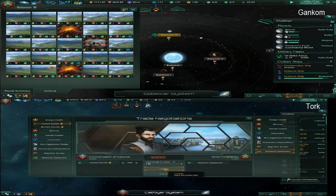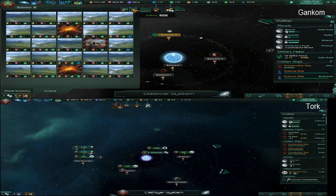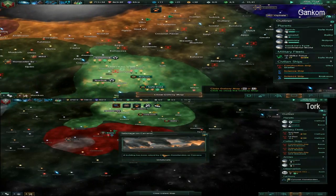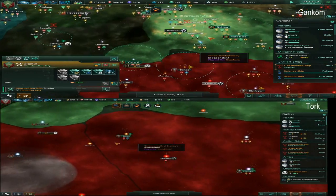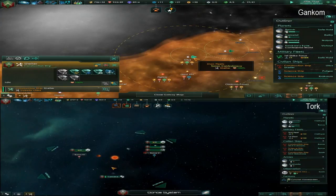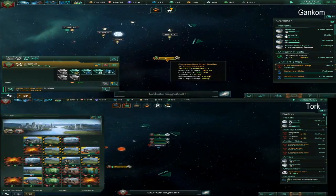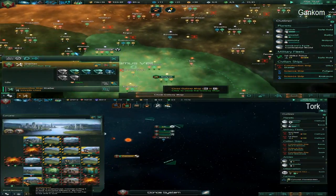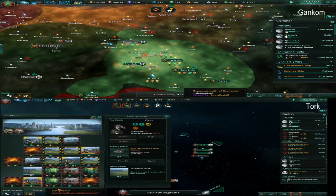Look at this — this one space has six energy, two minerals, and four food on that one space. I don't know what to do with this bonus thing, because like we were talking about earlier, I can't make this specific planet a vassal without the home planet.